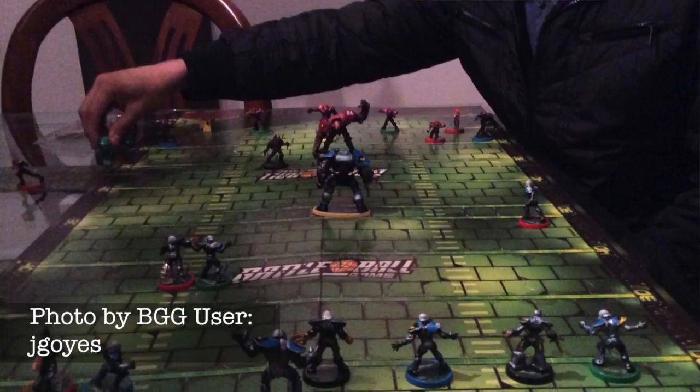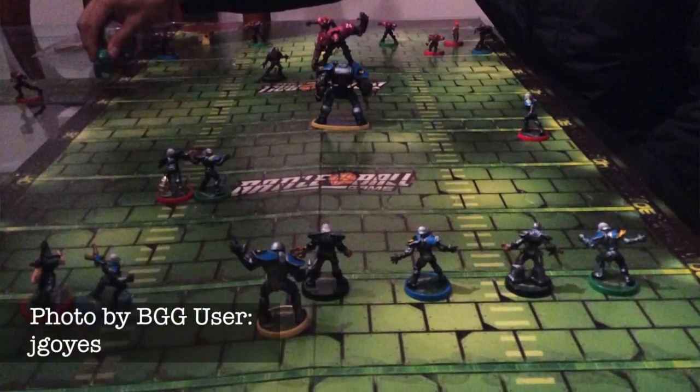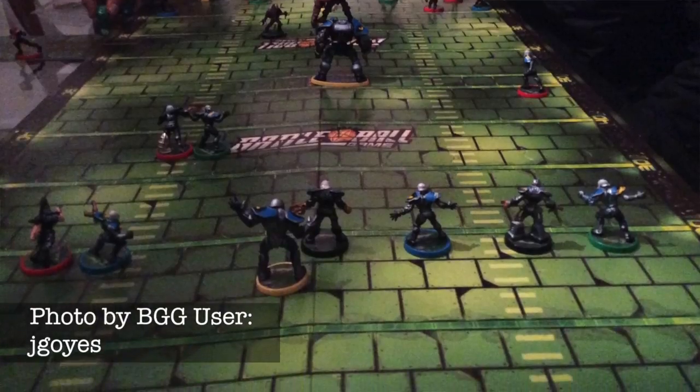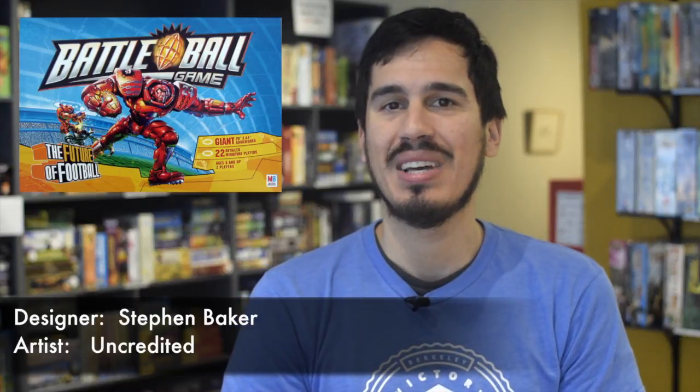In Battle Ball, like real football, you're trying to score touchdowns by moving your players down the field. To mimic the different types of players football teams have, you have different types of players in Battle Ball, and they use different types of dice to move. The faster the player, the more sides to the dice, but also the worse they tend to be at tackling. Can you take your team down the field for a win?